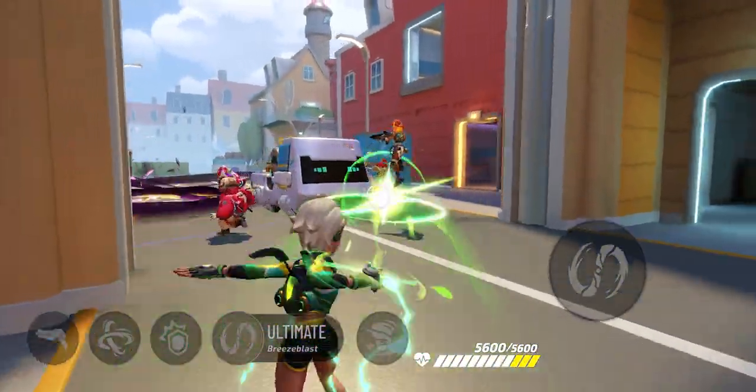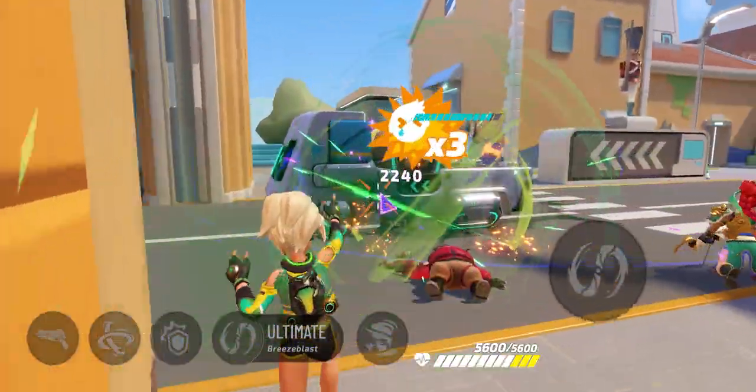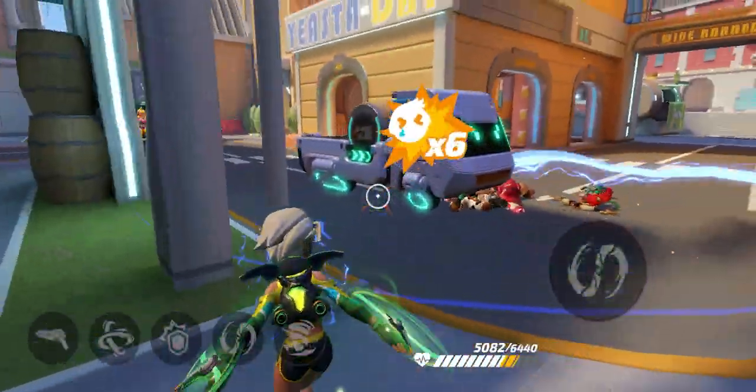Instead, she'd do this: use Windswift to catch the opponent by surprise, and then release Breeze Blast. Windswift cooldown resets — release it a second time. That's a perfect knockout.